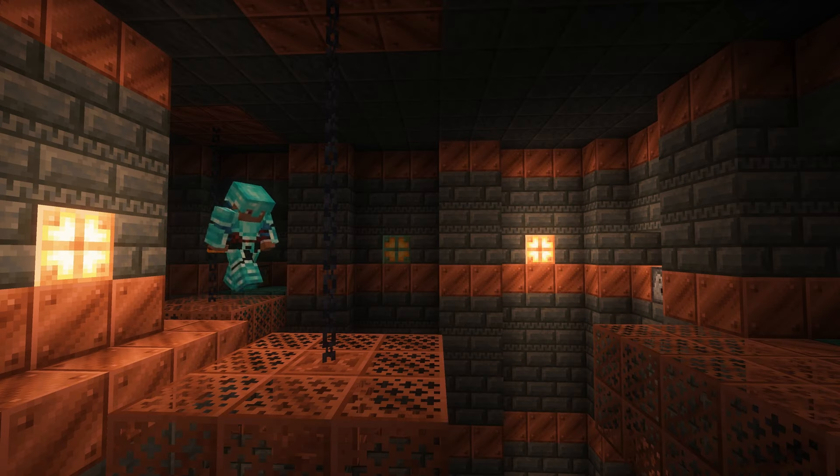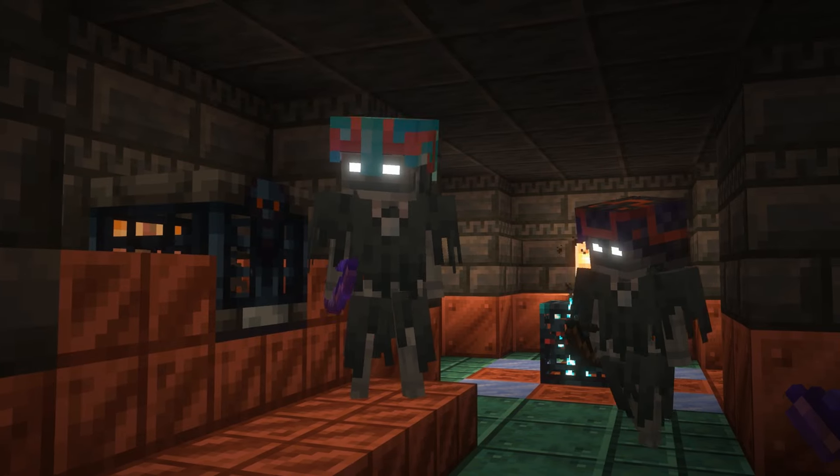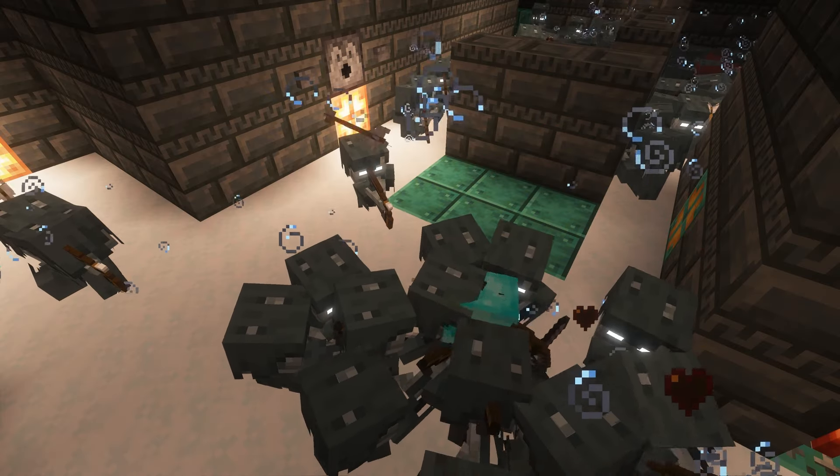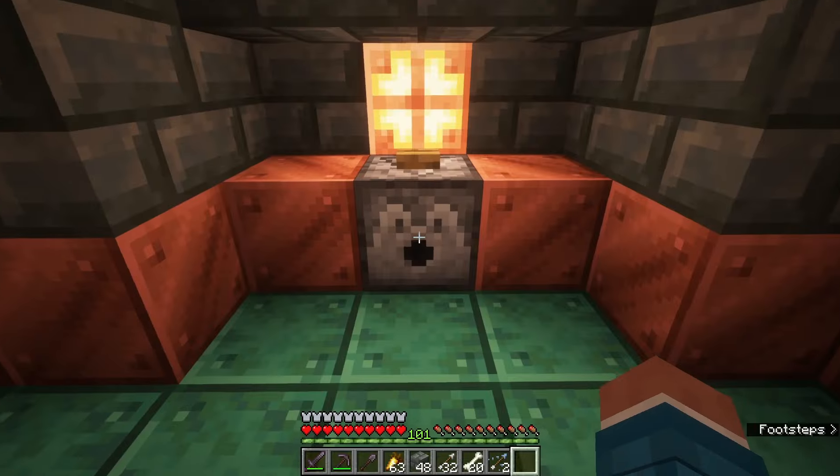You could just parkour over the pit, but since strays spawn in this room, it's easy to get shot off. And the last thing you want is to be in a mosh pit while being frozen to death. And don't worry — if you forgot to bring your trusty bucket, you can find some in the nearby dispensers.